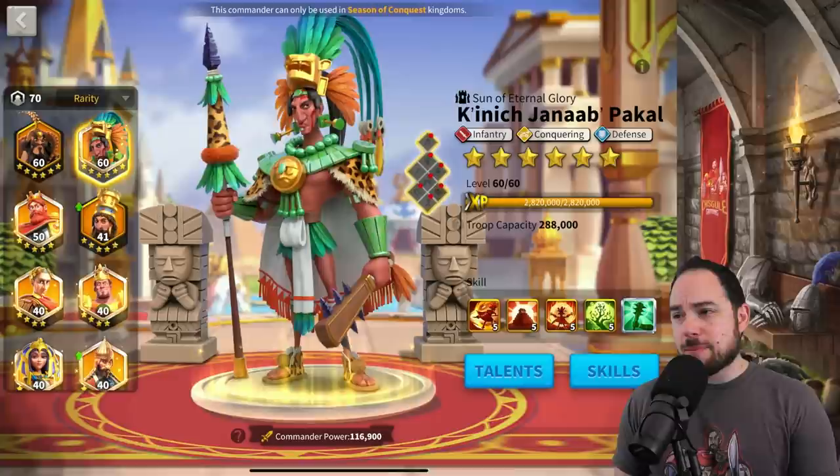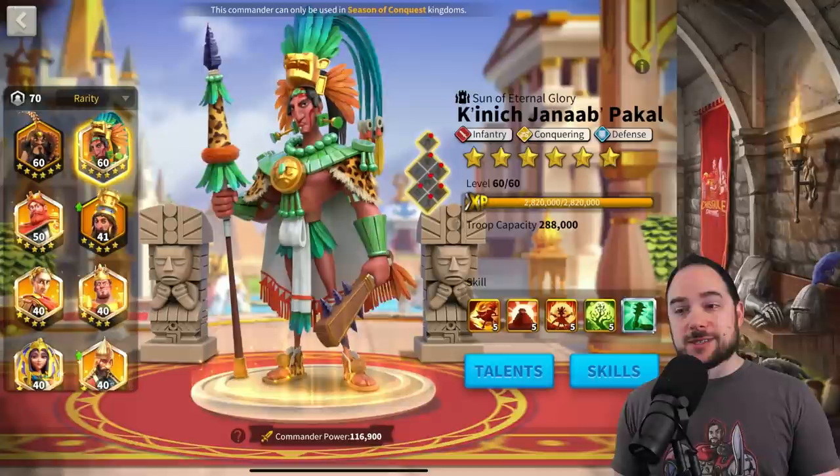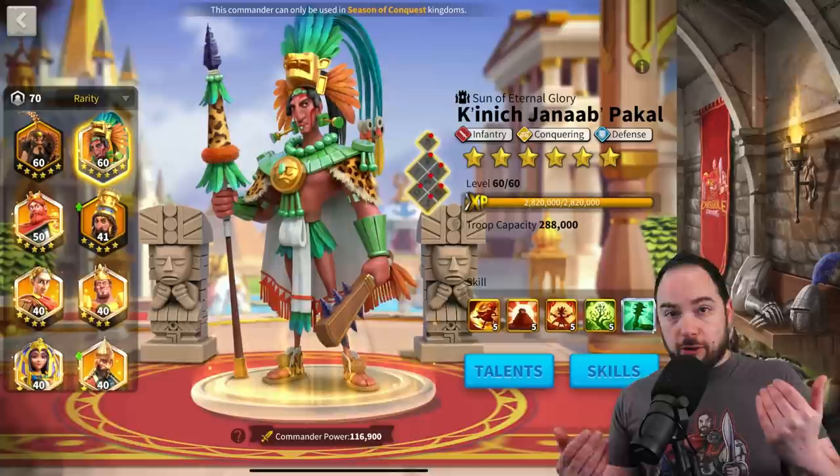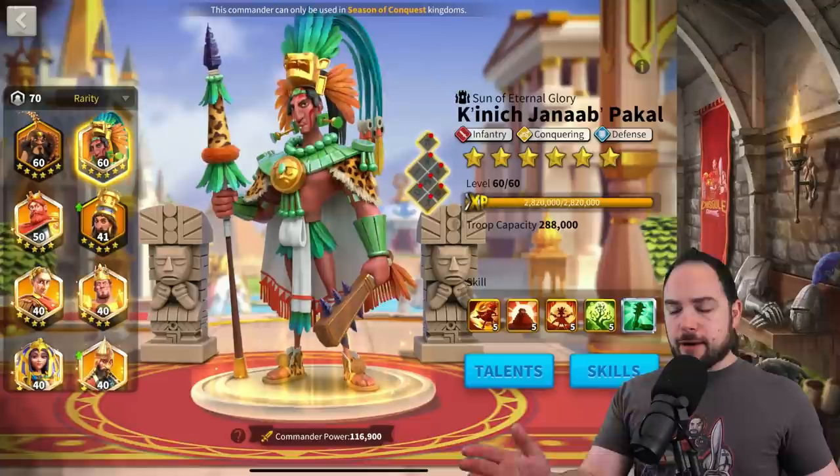A lot of people are using Charles Martel with Harold — great combo, people ignore it, it's not the best but it trades really positive, similar to how people talk about Attila Takeda. I think using Pakal with Harold is going to be even better. But I'm getting ahead of the combinations — let's review the skills, which I've been dancing around, without actually reviewing them in depth.